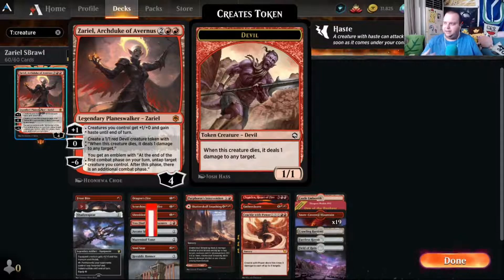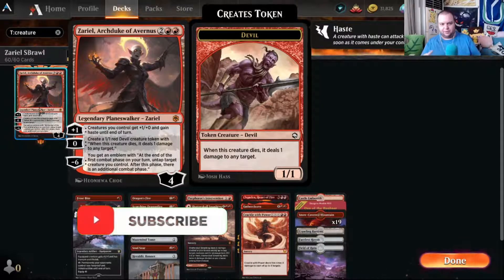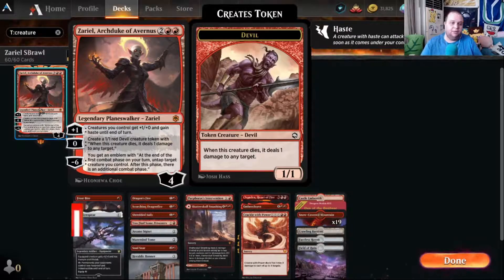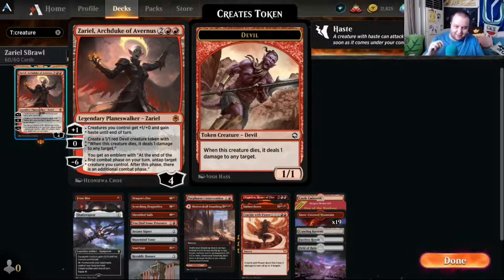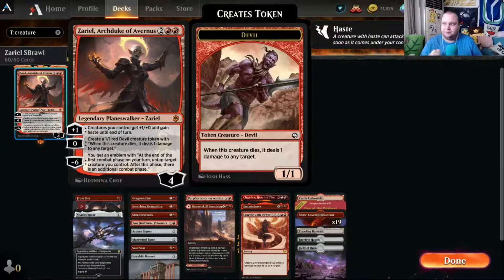Her main objective in the deck is giving creatures haste so we can run down our opponent. If you're new to the channel, think about slamming that like button and subscribe button — Historic Brawl support would be lovely. Also hit the notification button so you get notified when my content comes online. We're going to go through the creatures, the spells, and play a few games.